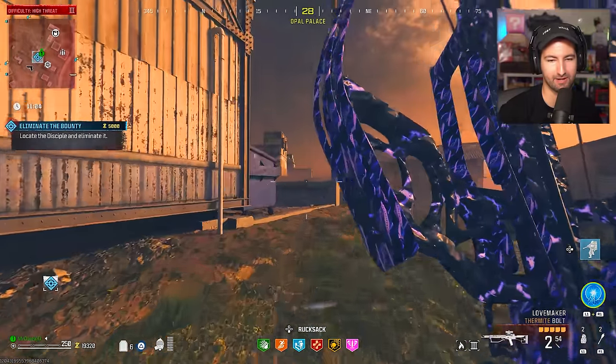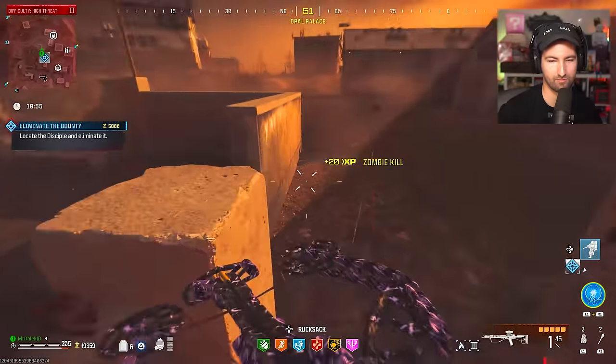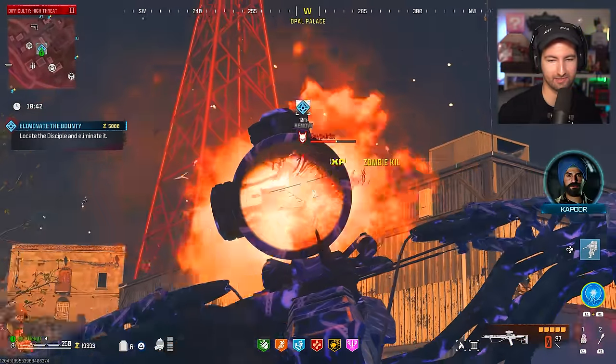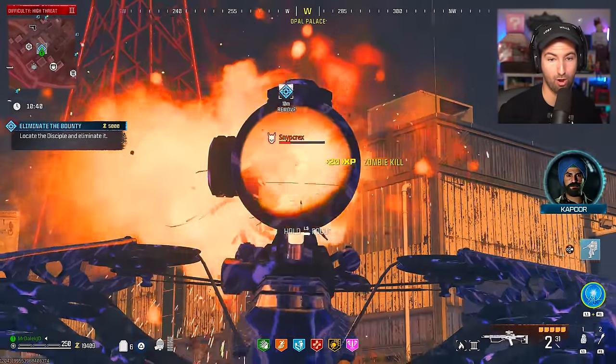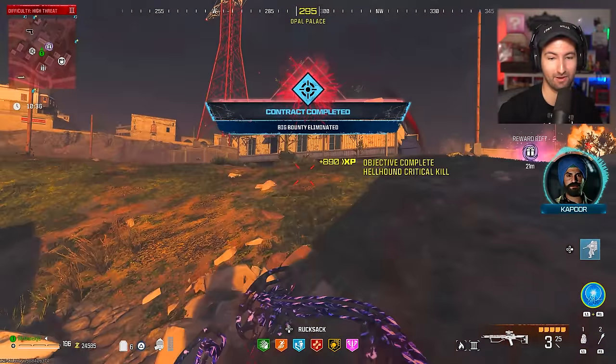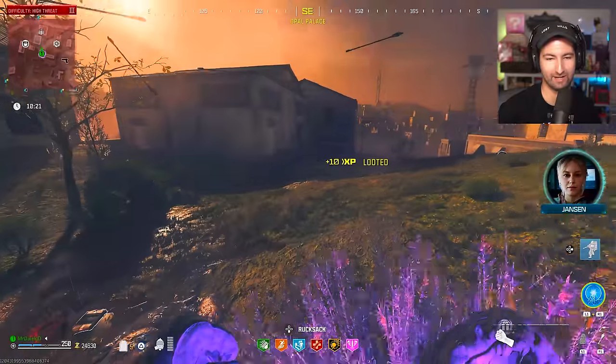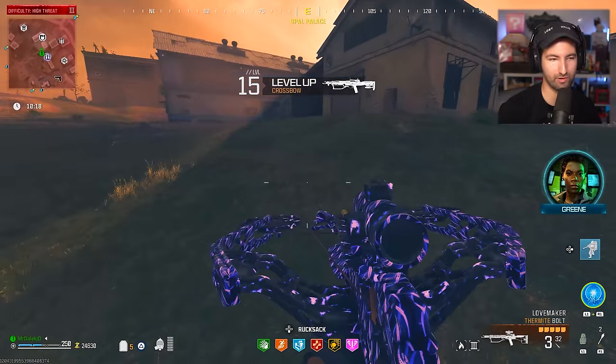Buddy, I'm gonna need you to come out of that room. There he is — trying to suck the soul out of me. Let's back down here a bit. How quickly can we take this lad down? Oh my god, actually way quicker than I expected. What did I get? Brain rot ammo mod — you can't win them all.